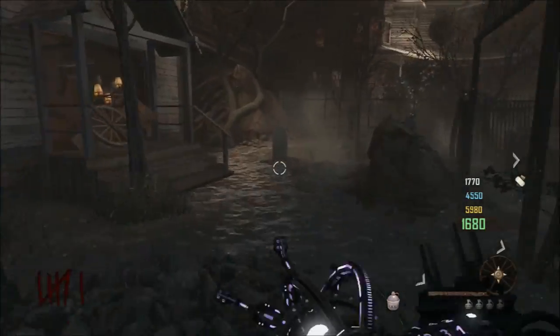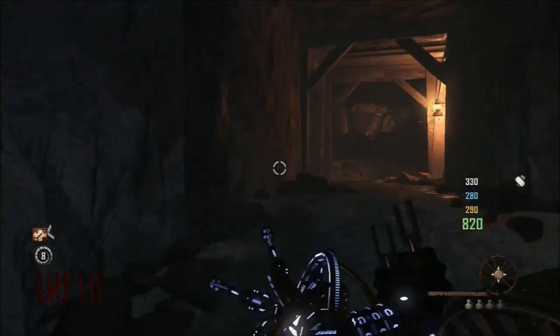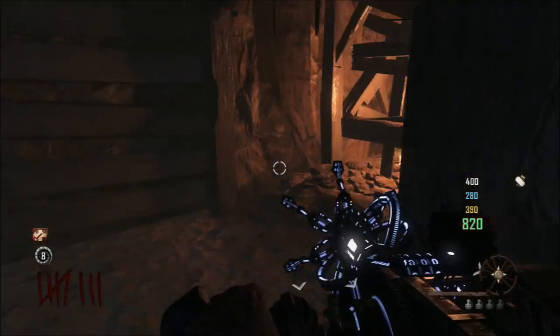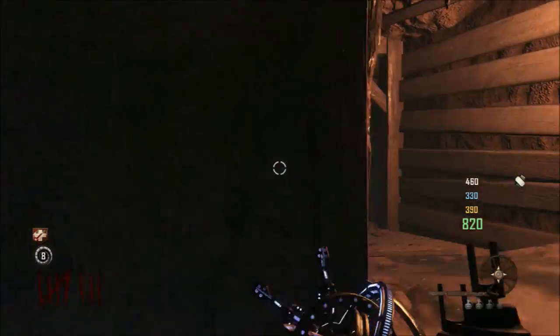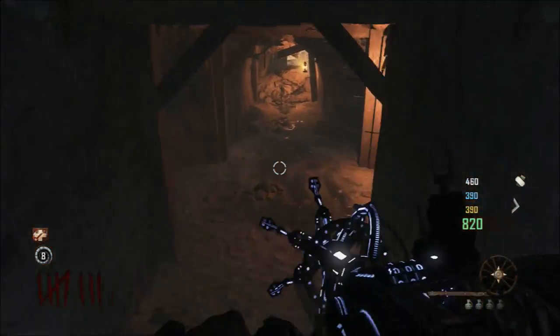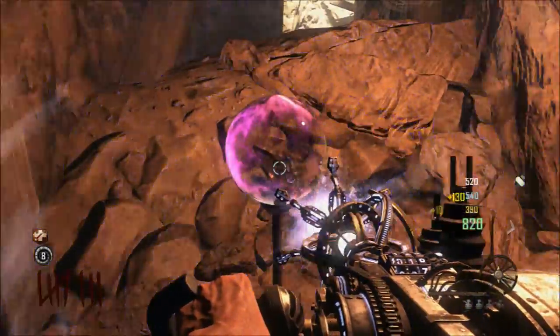The first one is next to the church, to the left of it. After that, you're going to want to go through the tunnels to the right of Quick Revive — take the tunnel to the right of it. Keep going through that tunnel, jump across this little hole up ahead, and after that hole there's going to be another one of those orbs. It's going to be straight ahead — sorry about that.